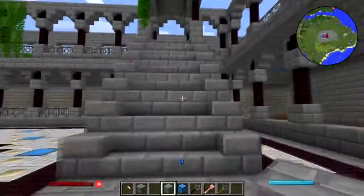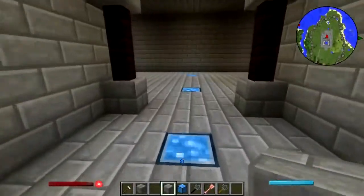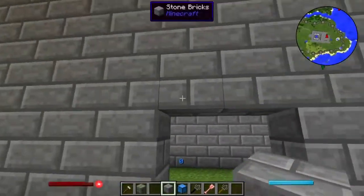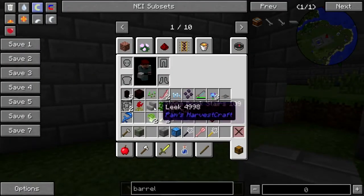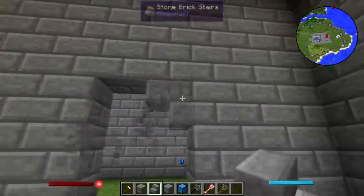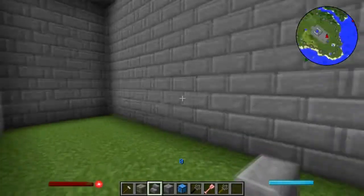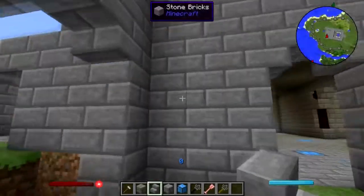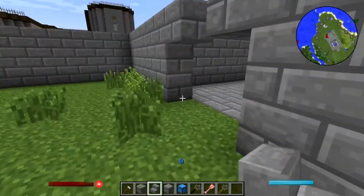I've got the stairways up to the second floor den, got this hallway here, got the feast hall roughed in. I'm gonna kick that out a little bit more. Let's see — survival inventory, stairs. There we go, that looks better. This will go to the kitchen.